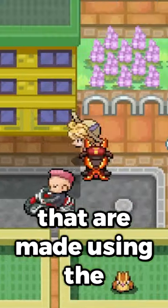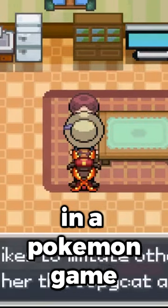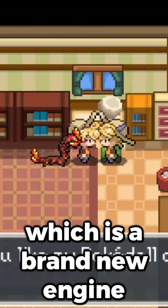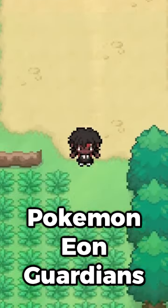But then you have Pokemon fan games that are made using RPG Maker, which you can find on Steam, and a base called Pokemon Essentials where you can pretty much edit anything you want in a Pokemon game. Or more recently PSDK, which is a brand new engine made specifically for Pokemon fan games. Games like Pokemon Insurgents, Pokemon Infinite Fusion, and Pokemon Eon Guardians are made using these engines.